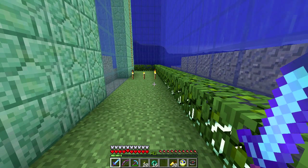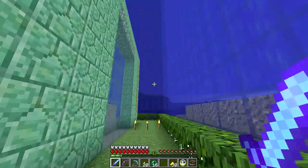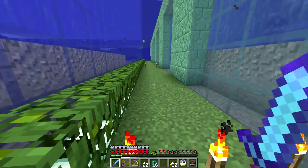These torches mark out a slime chunk. The slime chunks — slimes can spawn up to level 40. We're at about y32 here, so the slimes will actually spawn up a little bit, and I occasionally get slimes in here.